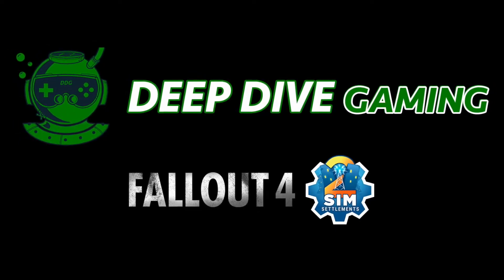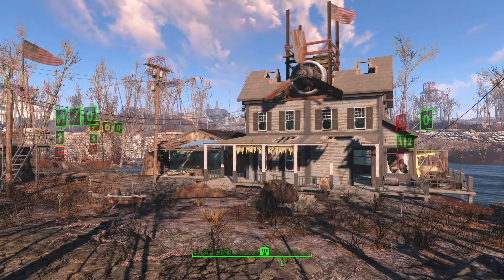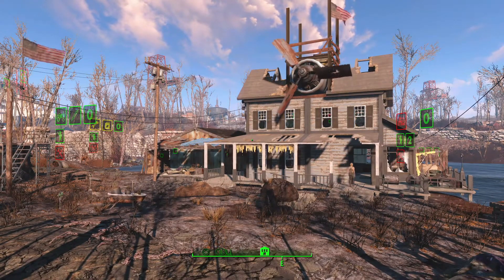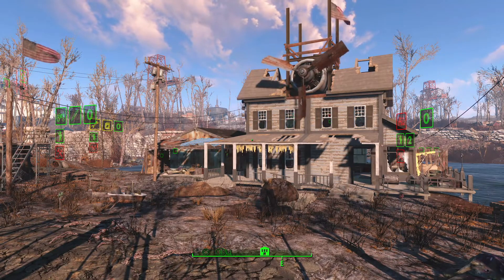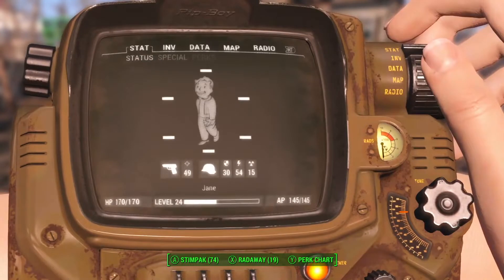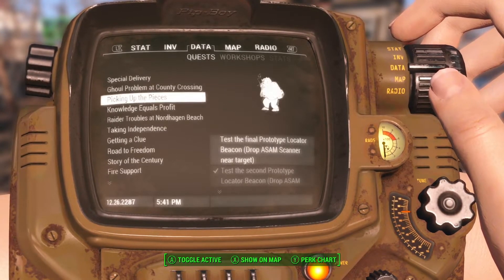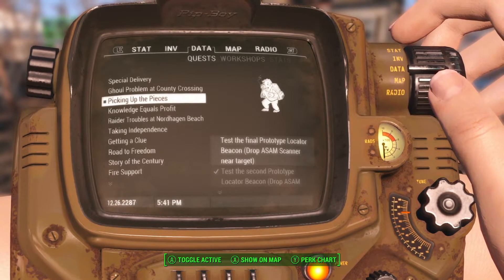Welcome back to Deep Dive Gaming, I'm the Mariner and this is Fallout 4 with Sim Settlements 2. Here we are at Taffington Boathouse and we are going to finally get back to questing. We're going to do 'Picking Up the Pieces' — we have a final prototype locator beacon to place.